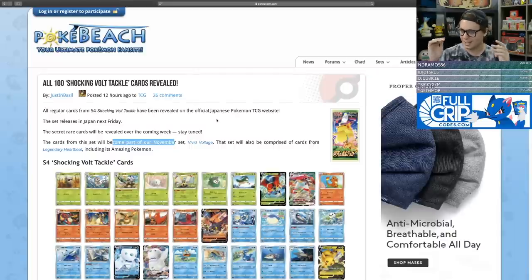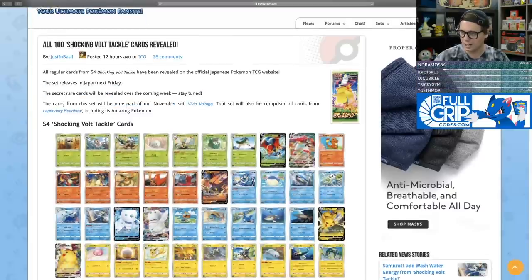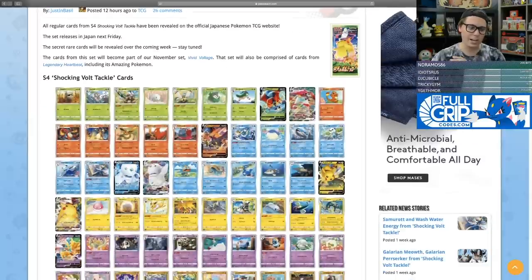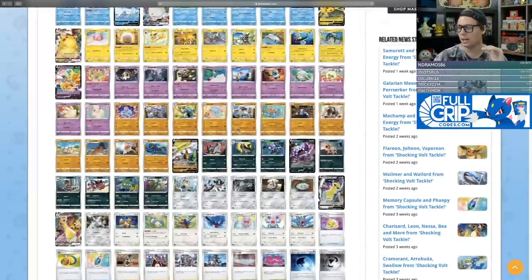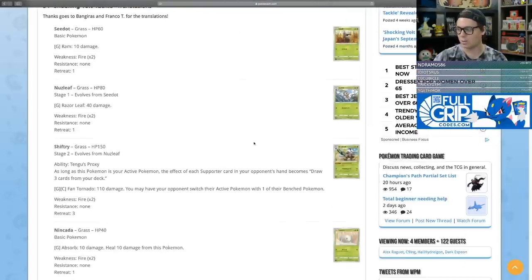Shocking Volt Tackle is Japan's next set. It releases on Friday and the secret rare cards will be revealed over the coming week. The cards from this set will become part of our November set, Vivid Voltage, which will also be comprised of cards from Legendary Heartbeat, including its amazing rare Pokemon. There's some really cool card design going on, some really amazing artwork, and I can't wait to show them off on stream.